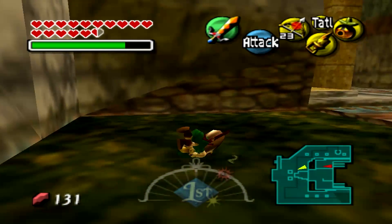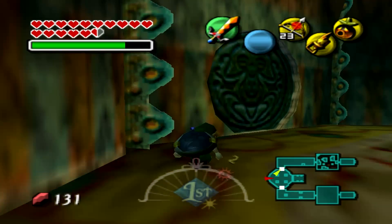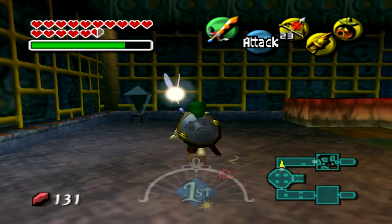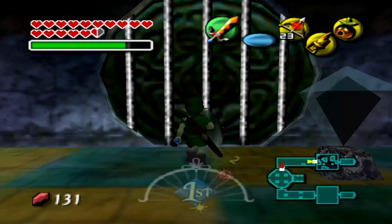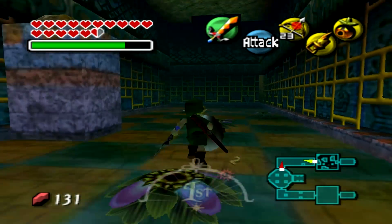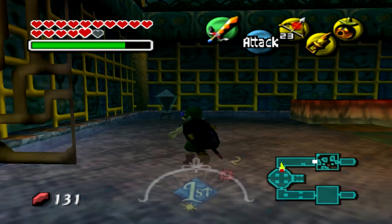You pushed me off the ledge! Are you serious right now? Now I have to do these rooms all over again. You're a fine gentleman, aren't you? You must have a very nice family. I hate you, stupid bird. I was about to jump off and then it got cancelled because Link got hit. Now I get to do this over again, which means I get to do the next room as well.